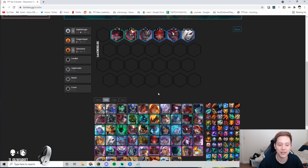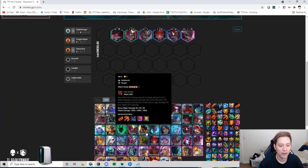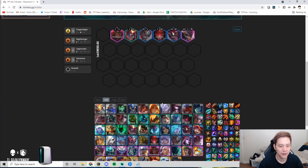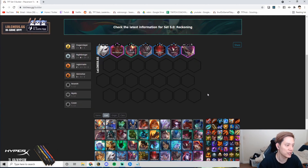Your final board can actually be reached at level 7: Diana, Mordekaiser, plus Morgana — giving you four Dragonslayer, four Nightbringer, three Skirmisher, two Legionnaire. It's always going to be these seven units, so it's very easy to roll for. For this comp, stay at level 7 and roll for Yasuo 3, Pantheon 3, Lee Sin 3, or Trundle 3 as they come.